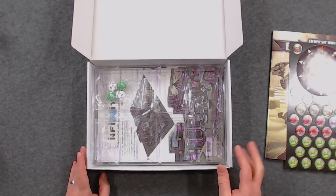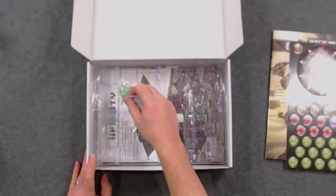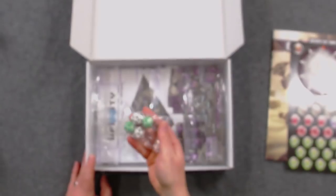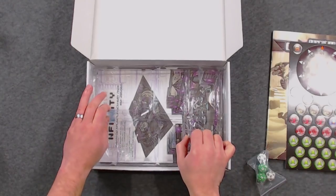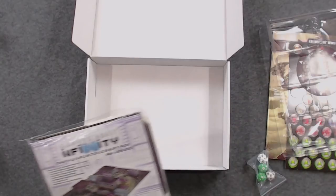Underneath that there's a plastic tray containing the miniatures — I'll put a shot in of how they come packaged, but I've already built mine up. You also get six custom dice. There are two faction dice: the one on the left is the Ariadna custom dice with the Ariadna faction logo on one side, and the white one on the right is the ALEPH dice with its action symbol.